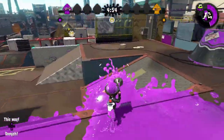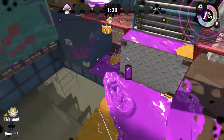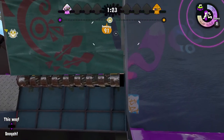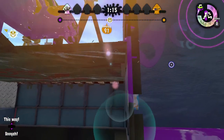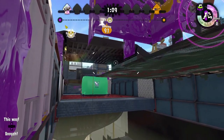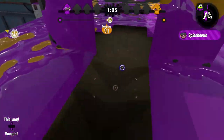All right, here we go. You can use any weapon that has the splashdown. First, hang your squid as far off the platform as you can without falling. Once you get into the first part of the glitch, go to the center and splashdown right under the boxes.